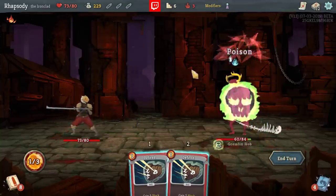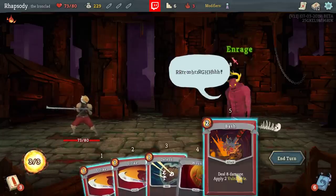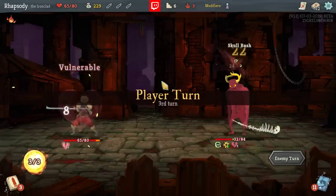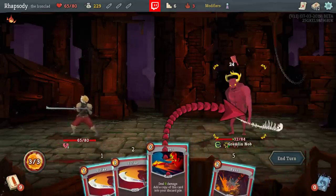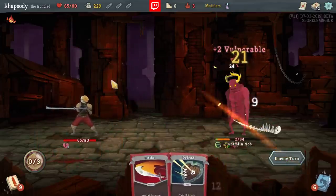I'm going to throw the Poison Potion out here because we will be in this fight for a pretty long period of time. I think I'm going to get the most impactful parts of the Poison Potion. Anger, Bash, Strike — there we go.